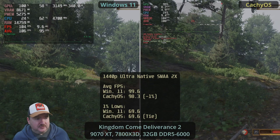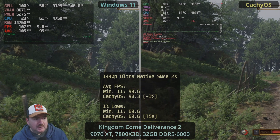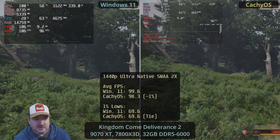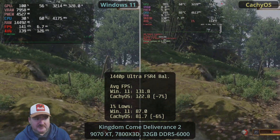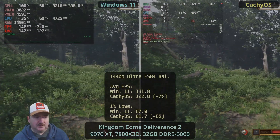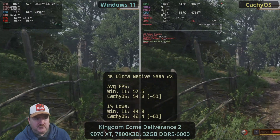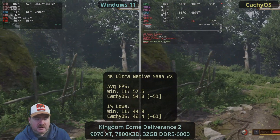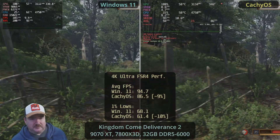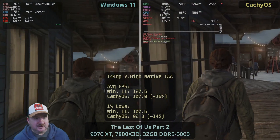Starting with Kingdom Come Deliverance 2, we see a very good 100 FPS experience at 1440p Ultra — there's nothing in it between Windows and Linux. When we turn on FSR 4, the lead grows a little bit for Windows 11; this is a pattern we'll see repeated where FSR 4 makes more of a difference on Windows than Linux. At 4K Ultra native, there's not a lot in it, but again Windows 11 edges ahead, and when we turn on FSR 4 performance that lead grows slightly to around 9–10%.